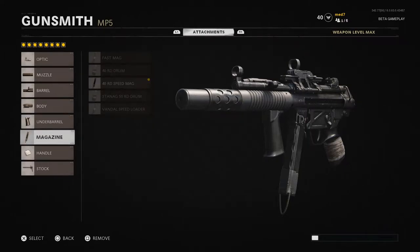Under barrel we have the Field Agent Grip. The magazine is the 40-round Speed Mag — honestly 40 rounds just isn't enough, trust me, but the reload speed is super quick. We have the Warden Tight Grip and the no-stock attachment. The ADS on this thing is so quick — the mobility means you can literally rush and play aggressive so well, or even play a little set back and slow.